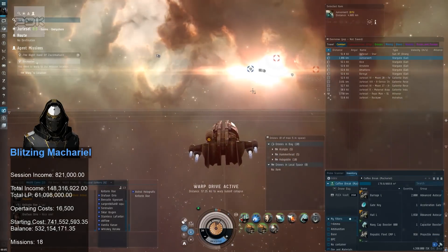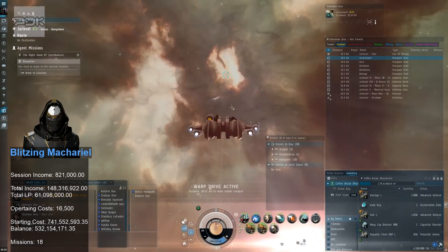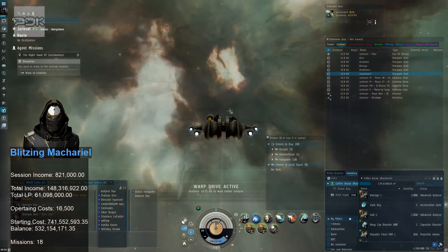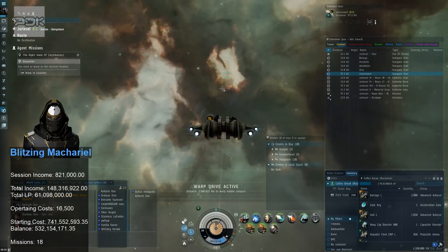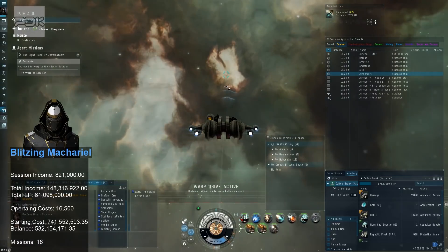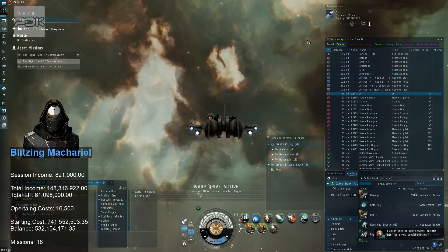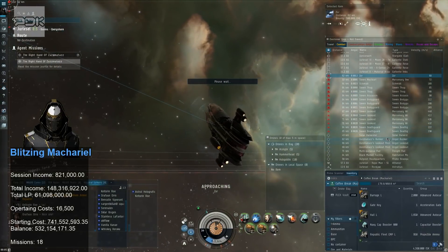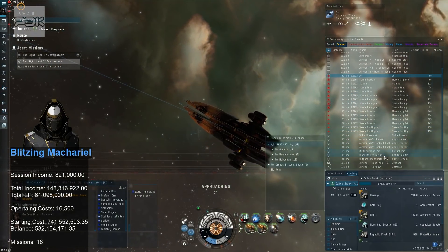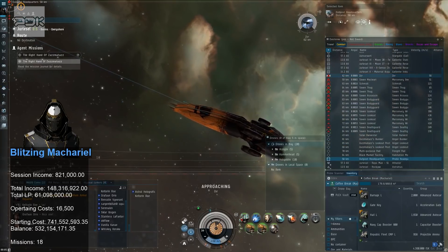Alright, we got the mission Pull the Right Hand of Zazmataz — this is one I keep messing up every time. It's not the hardest but there are lots of little things you have to remember in the right order: turning the micro warp drive on and off at the right time, tractor beaming in the loot at the right time, what you align to while you shoot. You'll see I make some mistakes here — going straight in to take out Zaz first.